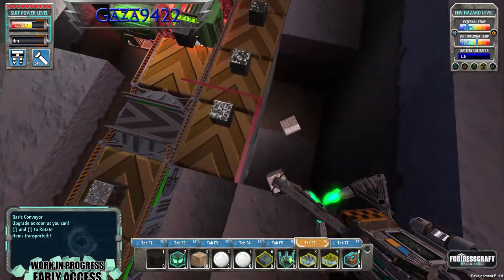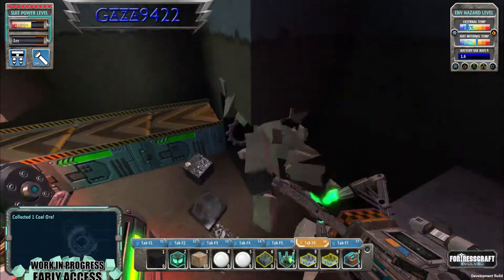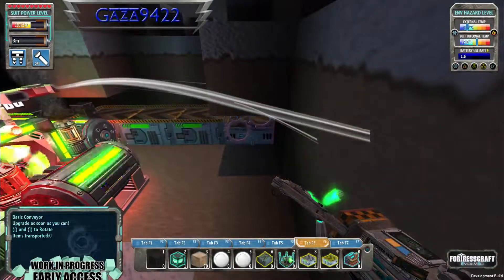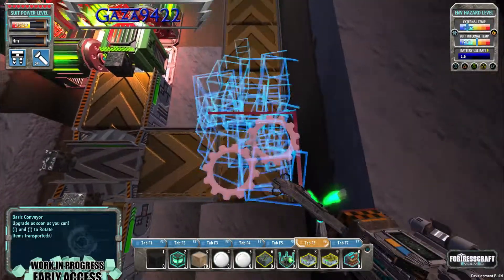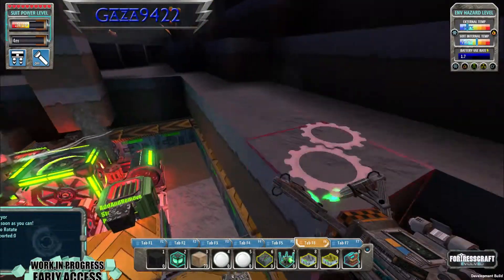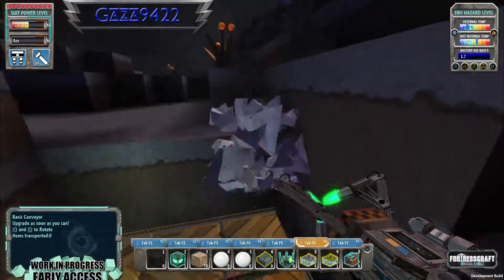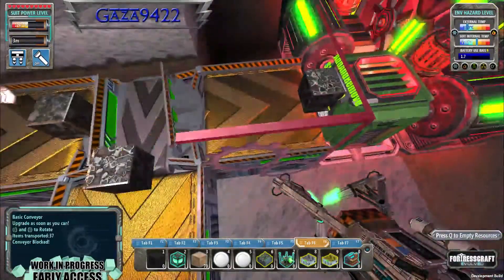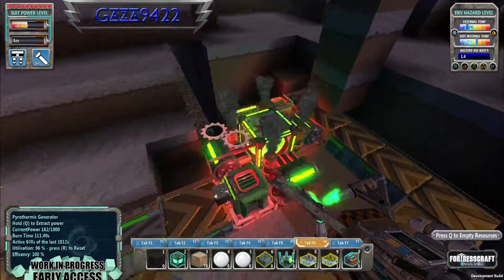I'm going to try again — I don't like that conveyor belt touching the hopper, because it will try and pull out of it and we don't want it to pull out of there, we want it to keep providing to the hoppers. So I'm just going to cover that up. At least we've got a lot of power now.